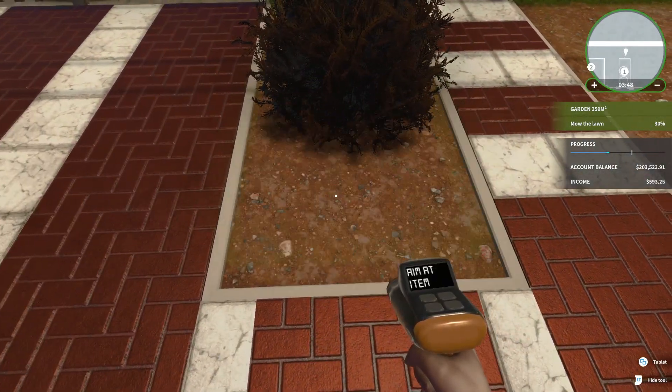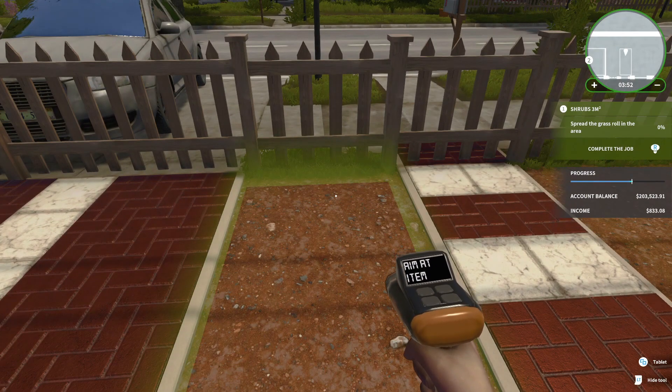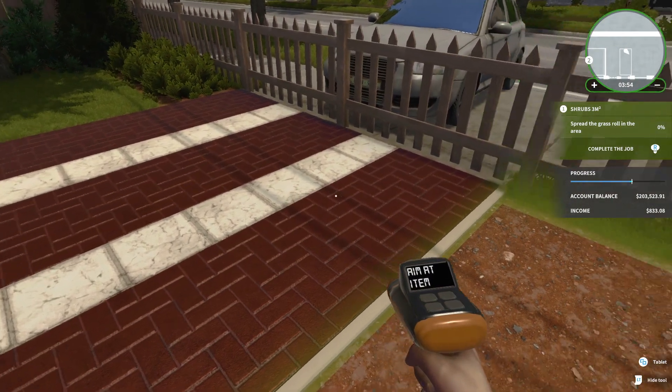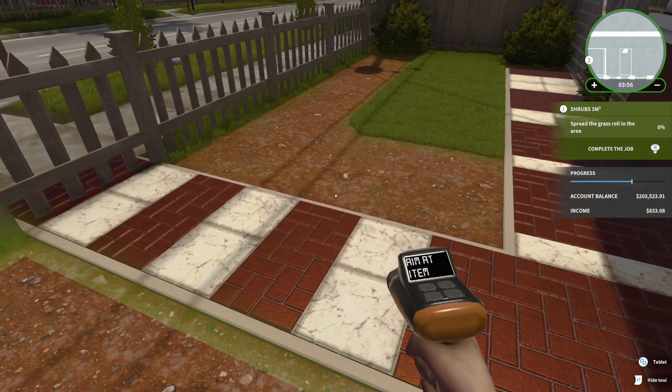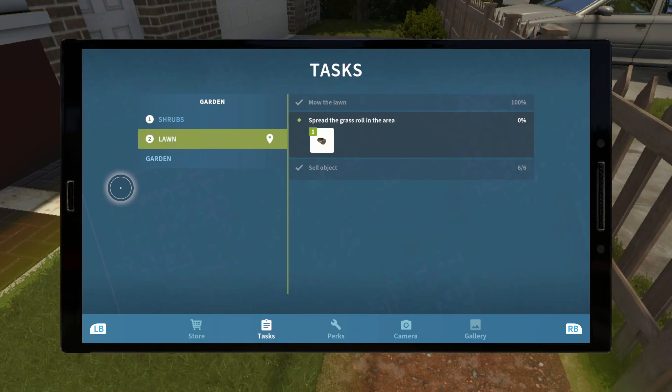Am I supposed to sell these? Yes, I am. All right, so we got that done. Complete the job. Push down on R — no. Spread the grass. Roll it in the area. Spread the grass, roll the area. Okay. So they're medium. So it wants medium. And then buy it.